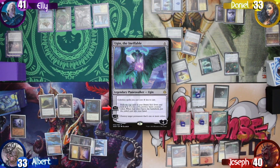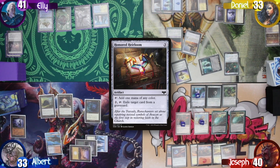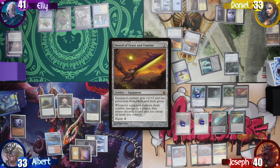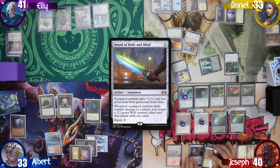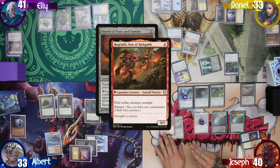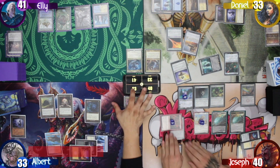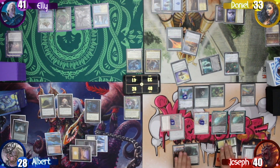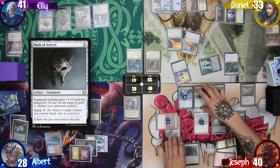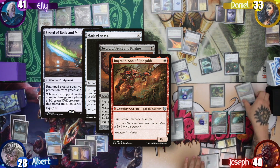Joseph then starts his turn, upticking Ugin again, exiling the top card of his library face down, and making another 2/2 Spirit. He then plays a Ring of Valkas for free thanks to Ugin's static ability, taps one to cast an Honored Heirloom, then pays one each to cast Sword of Feast and Famine and Sword of Body and Mind. After that, he pays to equip Sword of Feast and Famine and goes to combat. This triggers Keleth again, giving Rograkh another counter, and hitting me for 5 more commander damage. Joseph untaps his lands, then pays 3 to equip the Mask of Avacyn to Rograkh, giving it Hexproof, and another 2 to equip Sword of Body and Mind.